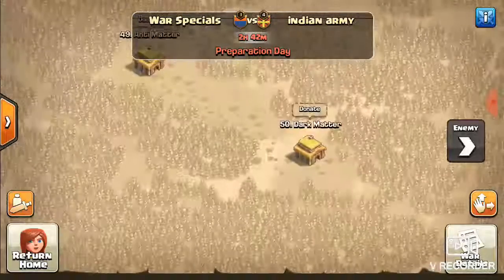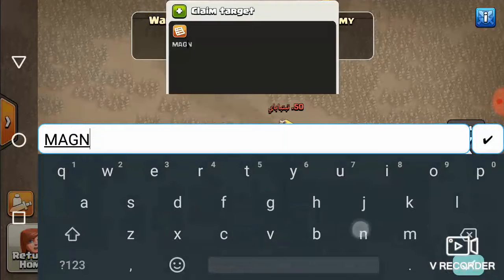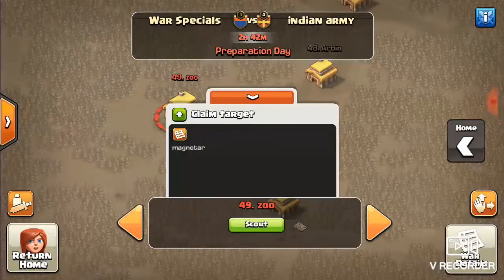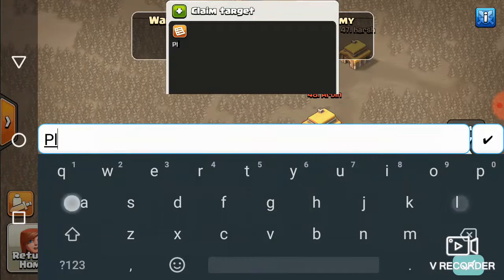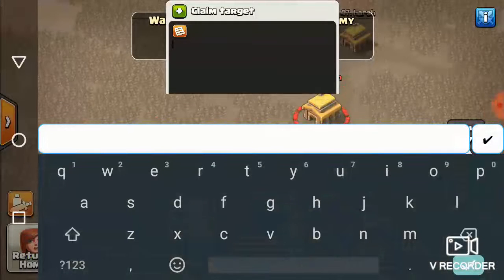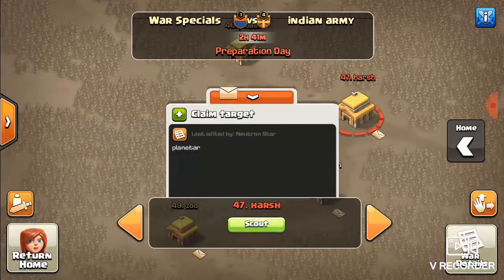Now we sneak on down to the bottom over here. Dark Matter and Ant Matter. Magnetar. Planetar and Magnetar — they're just new Town Hall 3s, Town Hall 3s with Giants and Archers trained, so they aren't bad. And if you're worried about me putting too much work on them, I'll show you what they're working with — not even going to need the clan castle.